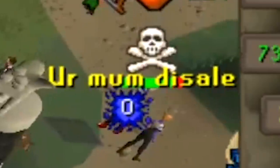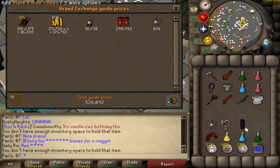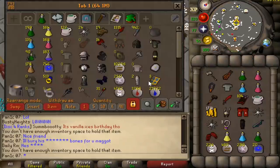I just one-shot him. Nice, we took that guy's 550k — everything was a chance. He just put on Protect Item as well because we killed him pretty quickly.